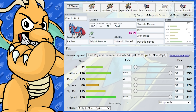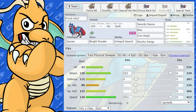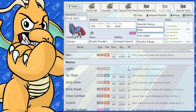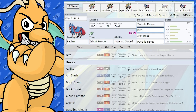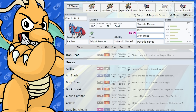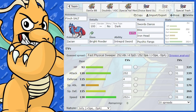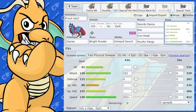Next is a salty flinching set — a couple of meme specials. This is a Sword Dance set with all the flinching moves: Bite for a 30% flinch chance, with Tera Dark to boost Bite. We've got Psychic Fangs for any Fighting-type Pokemon that would come in when it's Dark, hitting them super effectively. And Iron Head for another 30% flinch chance. To add some salt, we've got Bright Powder on top. Max Attack and Max Speed, Jolly nature — when dealing with flinching moves, you always want a positive Speed nature.